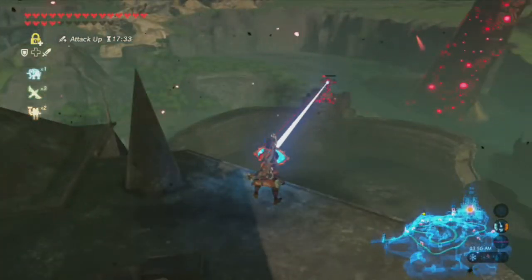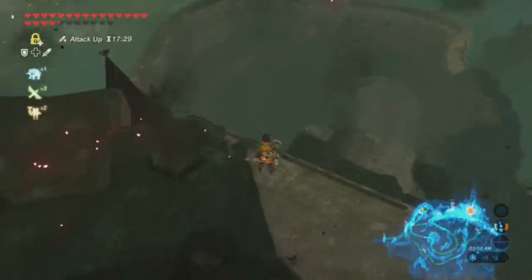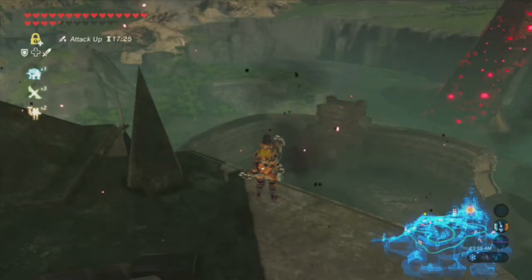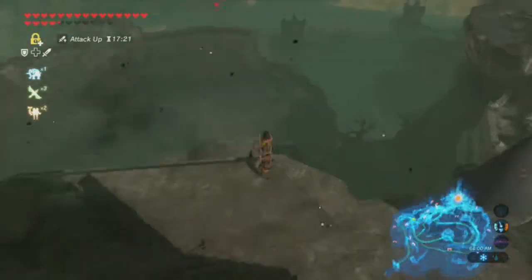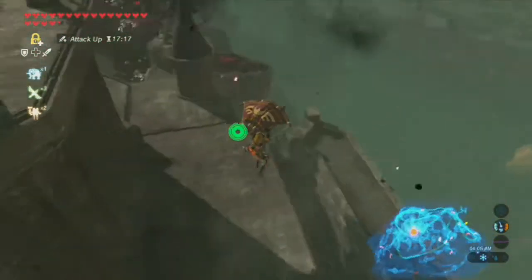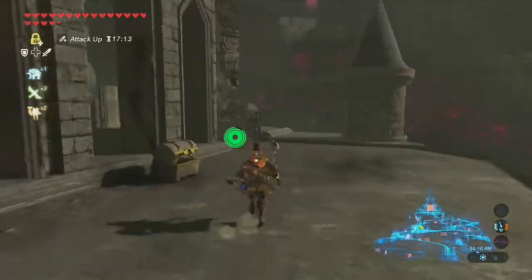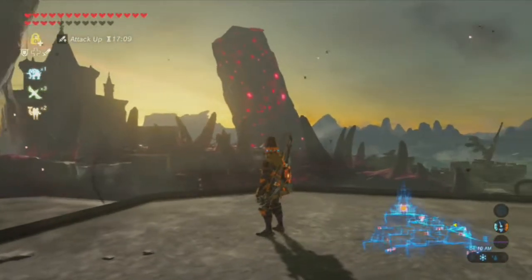Do you have any idea how skilled Link would have to be to not only deflect that, but to have the depth perception to hit it squarely back on his assailant? That is beautiful skill, and it supersedes my skill at actually hitting the A button, which is next to impossible. Hey guys and gals, I'm Pal, and welcome back to The Legend of Breath of the Wild.